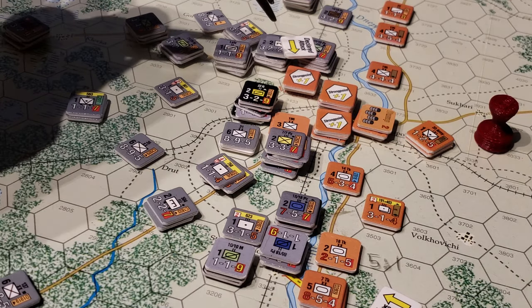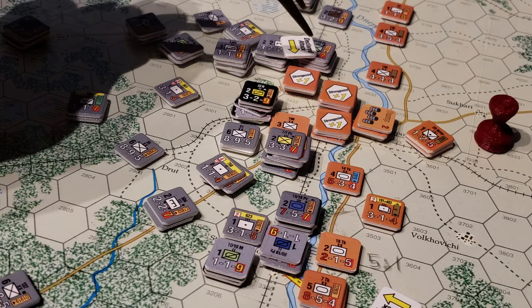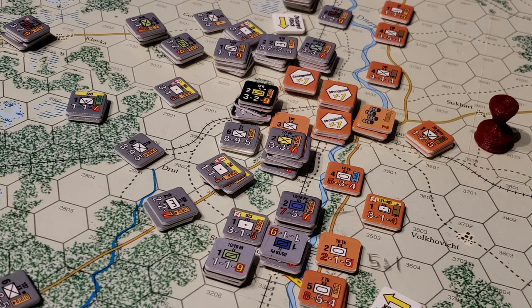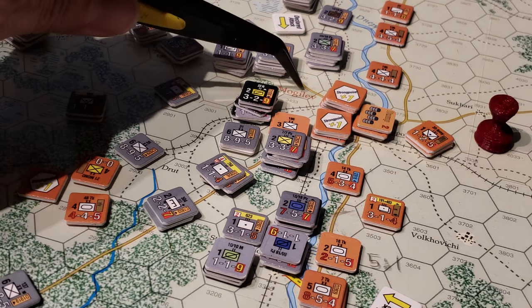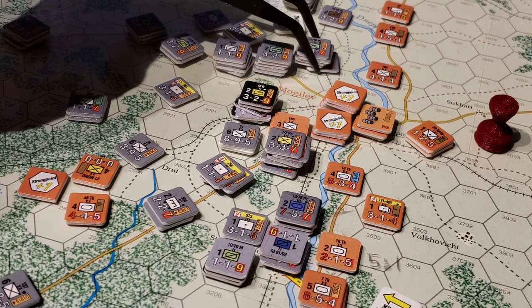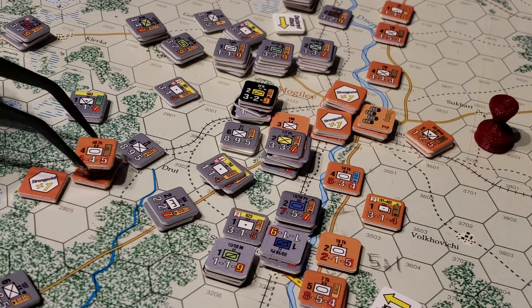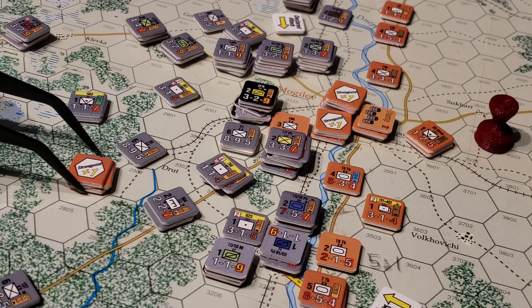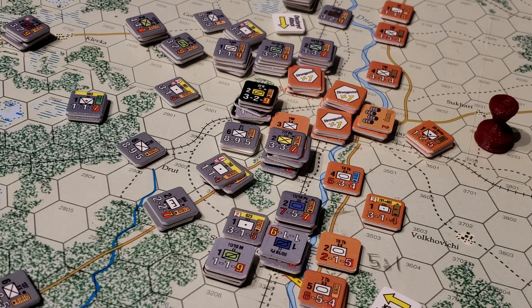This attack here was a blowout 10 to 1, even unsupplied, and we're not using any artillery. And this attack here is going to have 43 factors — there's some heavy armor there. 43 versus 4. This is a 0-strength unit. It's a plus 1 for the strongpoint, but a plus 1 for the engineer, so they wash out. It's a net plus 2 DRM. So 43 versus 4 — it's a 10 to 1 attack. No matter what, this unit is dead.